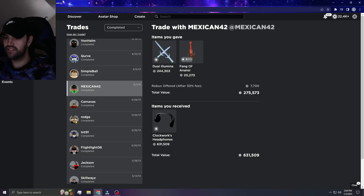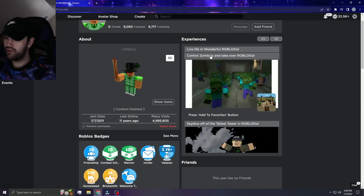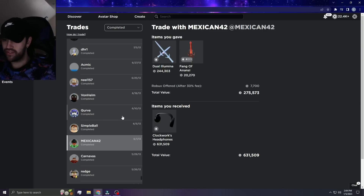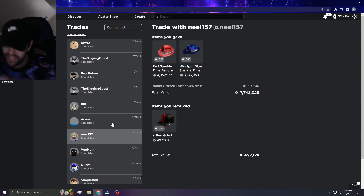I give Green Sparkle, Crimson Lord, Void Star for Red Sparkle — that's dope. Mexican 42 — this guy used to have a Minecraft Creeper game. Oh my goodness, I forgot this guy existed. Does he still have it up? There it is — 400k, 4.9 million visits. Mexican 42 bro, I forgot that guy existed. Wow, what a trip down memory lane.